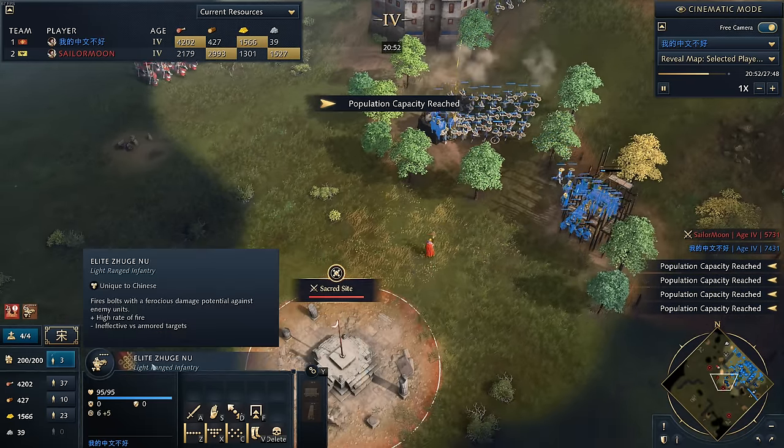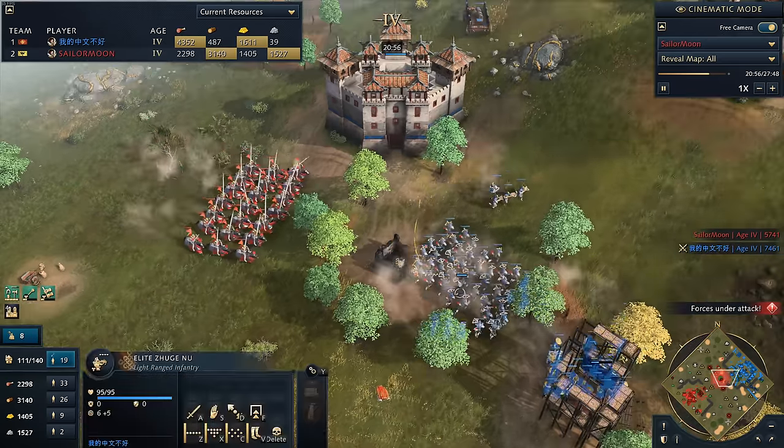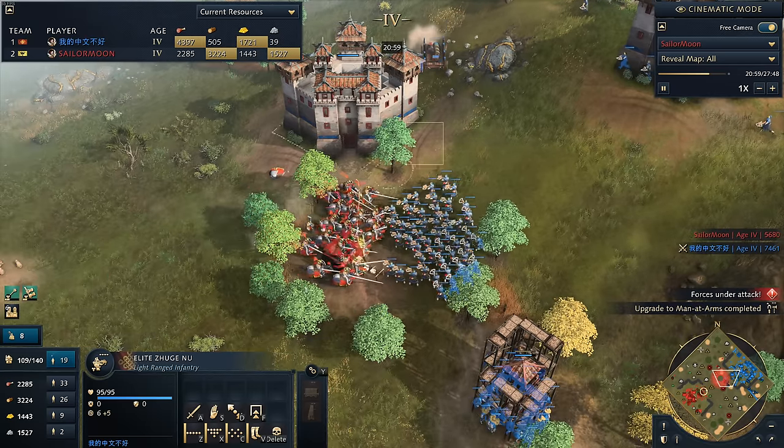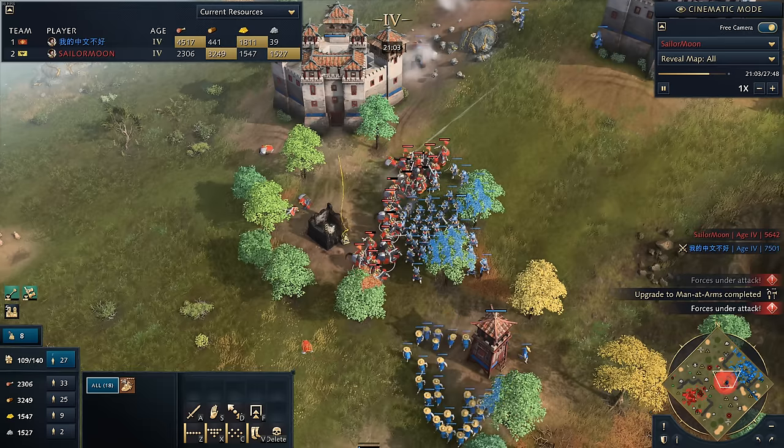These guys are really cheap — 14, 21, and 21 resources, a total of 55 resources. Compare that to an archer at 80 resources, or a hand cannoneer at 240 resources. You're literally paying 55 resources — less than a quarter of what you'd pay for a cannoneer — and it has better DPS against many unit types. We're struggling to take down the elite knights right now, and he's turning attention towards the bombard — I'm not paying enough attention and I should be repairing them.